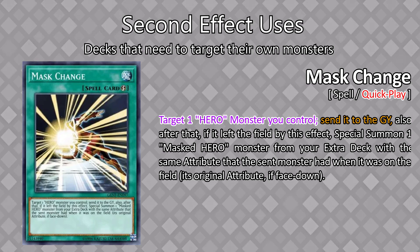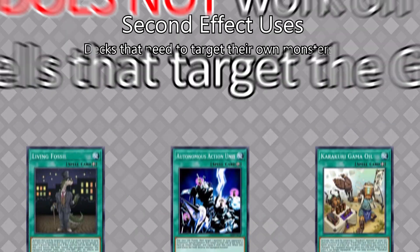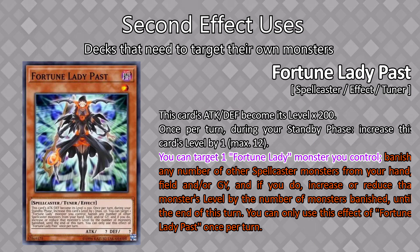A bit more niche: you can straight up stop any decks that need to play equips — stuff like Noble Knights and Evil Eye. All you have to do is chain your attribute switch once you see the summon. Just a quick note that it won't help with things that target monsters in the graveyard, so stuff like Living Fossil, Autonomous Action Unit, or Karakuri Gamma Oil. Another really niche one — I've only seen one in the past year — is Fortune Lady Past. She needs to target Fortune Lady Light to get their play started.